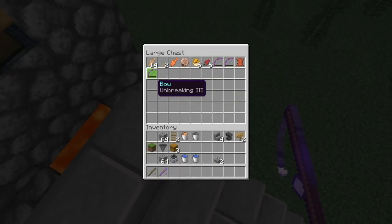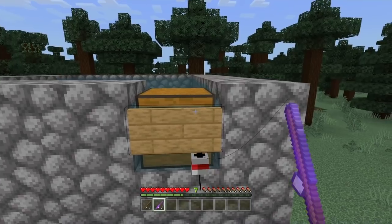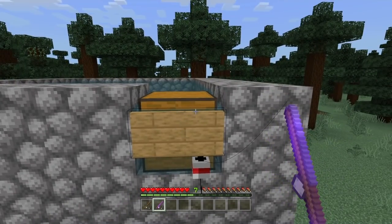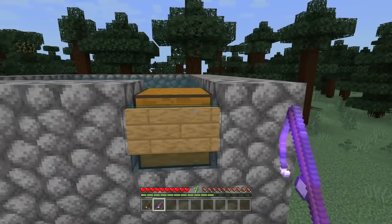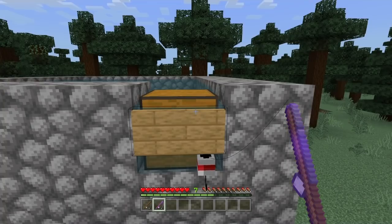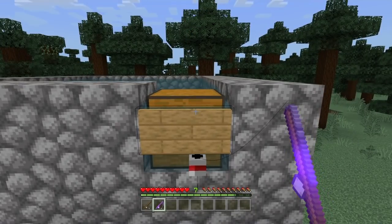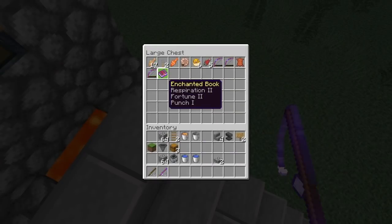You'll get some really OP items from this farm. By the way guys, I'm going to show you right now the OP items I got in my survival world. Here's what I got — oh look at this: Respiration II, Fortune II, and Punch I.